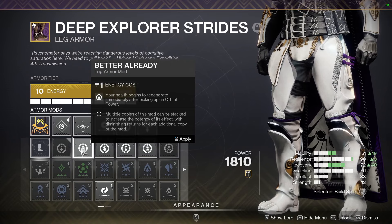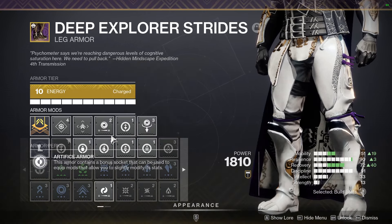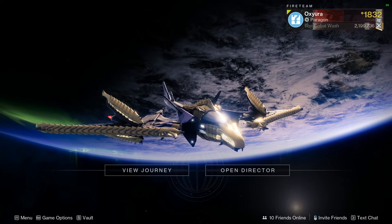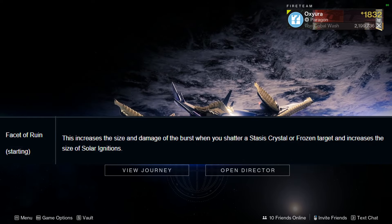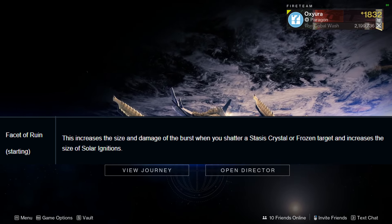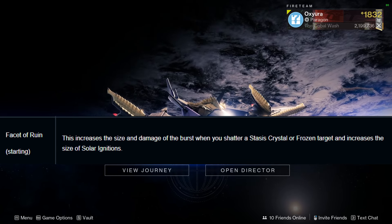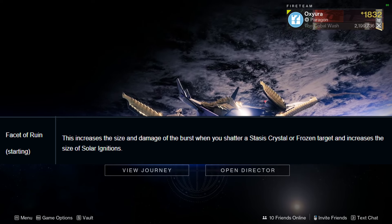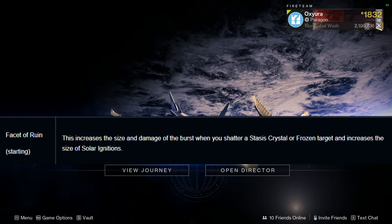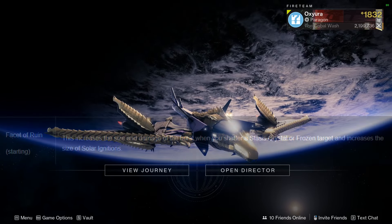The overshield might synergize well with Better Already — since with an overshield your health won't be taking any damage, your health can regen as the overshield absorbs hits. If we can run five fragments, the next would be Facet of Ruin: increases the size and damage of the burst when you shatter a Stasis crystal or frozen target, and increases the size of Solar ignitions. Combined with Spirit of Caliban's Hand, the bigger Solar ignitions will help ad clear quite a bit.